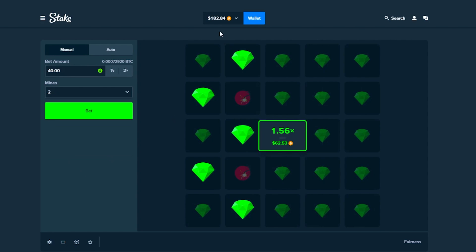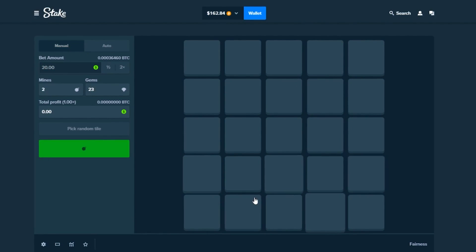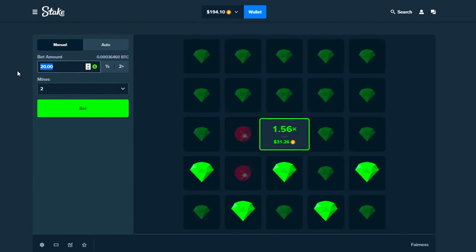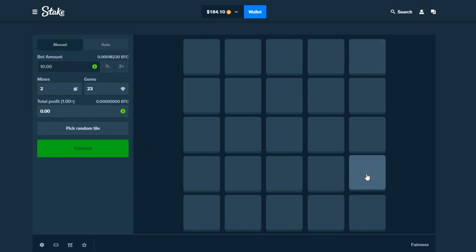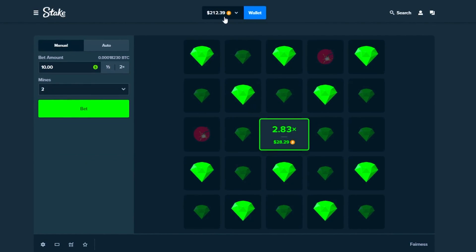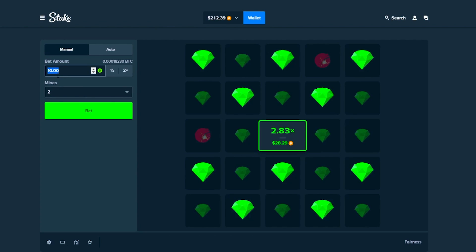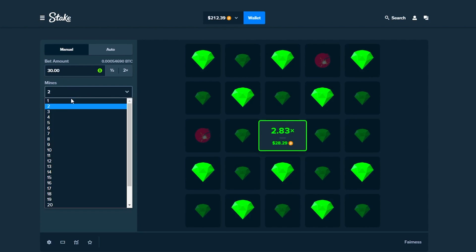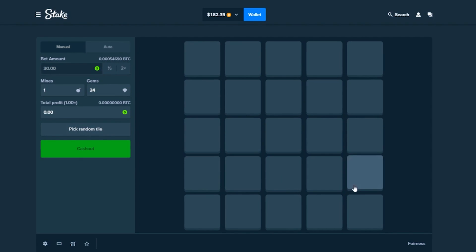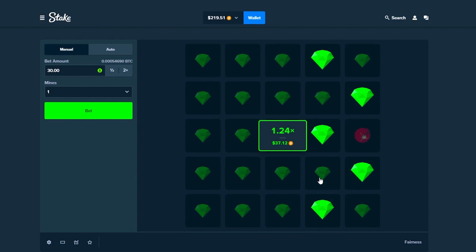One, two, three — nice. Two more — nice. Cash it out, $182, let's go! Going in with $20 — one, two, three, four, five, boom, cash it out — $194. Going in with $10 — one, two, three, four, five, one, two, three, four — yes! $212, let's go! The strat is working somehow — we're up $60. Going in with $30, one mine, one, two, three, five, one, two, three, four, five. Cash this out.